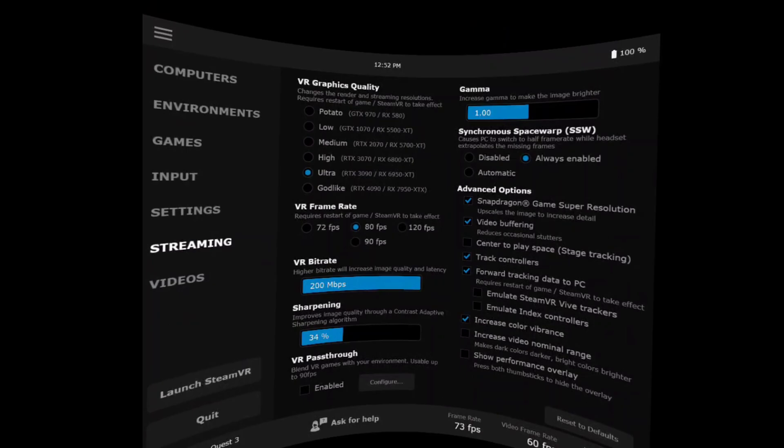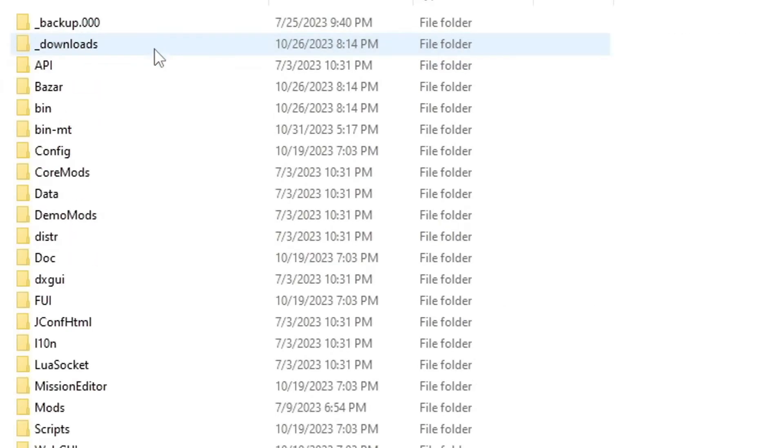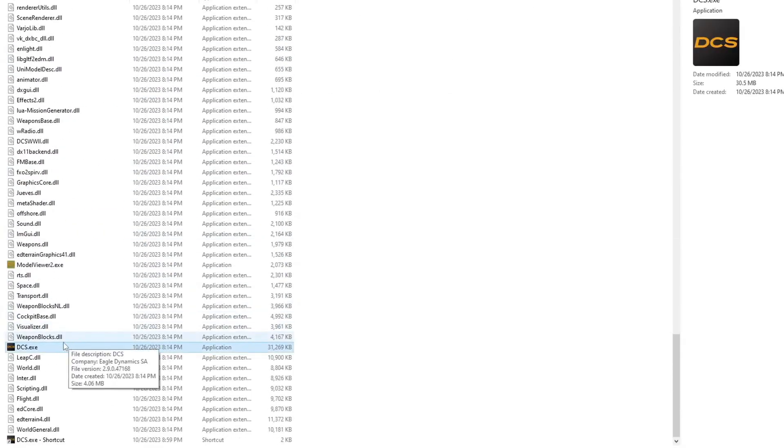This can be disabled and enabled even in-game without having to restart your game. With the advanced options, I have the Snapdragon game super resolution enabled for the Quest 3. Now go into DCS in VR, of course with the multi-threading version, and hop into a multiplayer server you like.